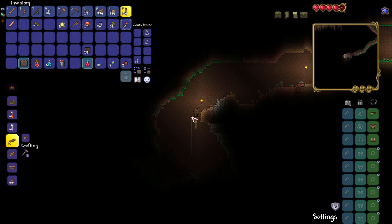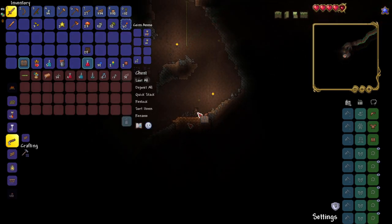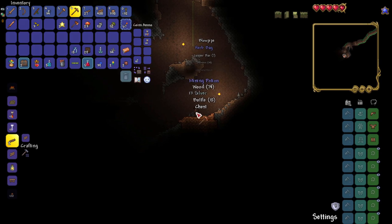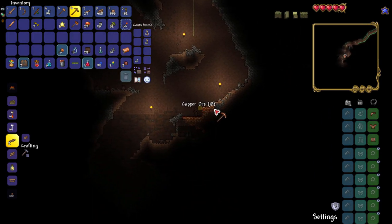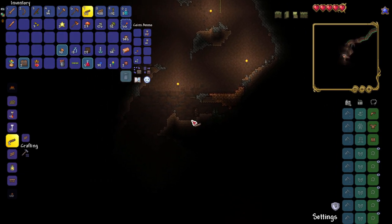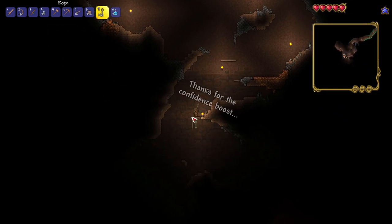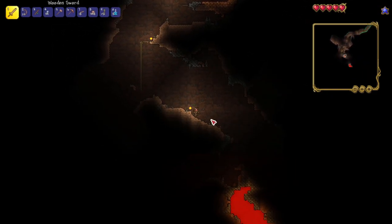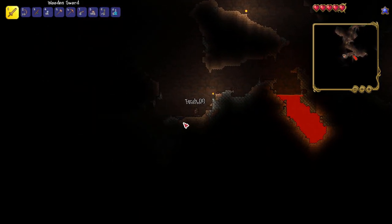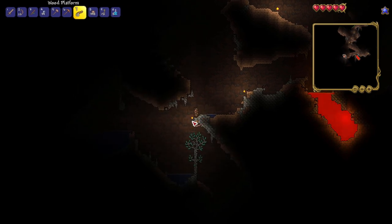Since I don't have a grappling hook yet, I use platforms and ropes to get up and down elevation changes. A little further is a second chest that has a herb bag, can of worms, a blowpipe, and a Reds Potion. In a For the Worthy world, this potion gives you three random buffs lasting 30 minutes, so it's probably best used for boss fights. A little deeper I come across my first lava pools, and just after that is a dart trap. These things don't hurt too bad on lower difficulties, but here they're deadly.